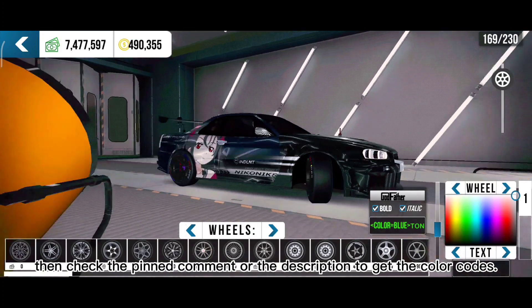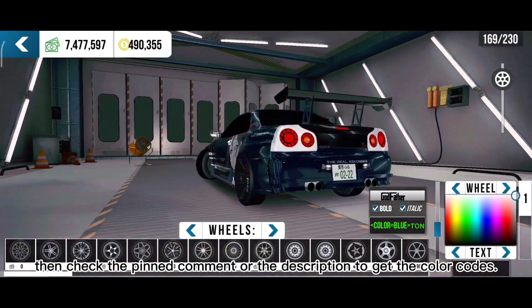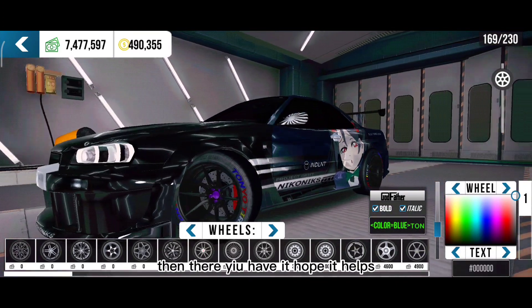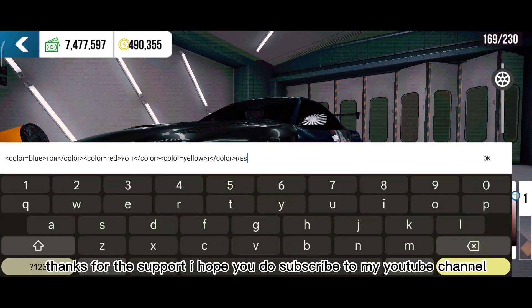Check the pin comment or the description to get the color codes. Paste the code to tire text and there you have it. Hope it helps, thanks for the support.